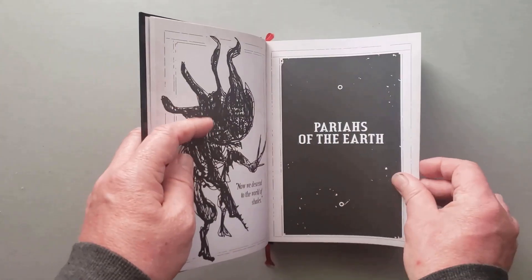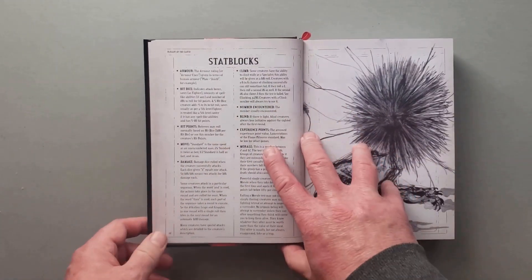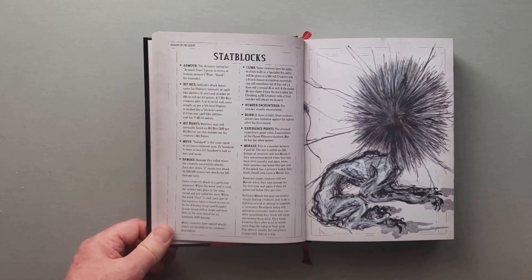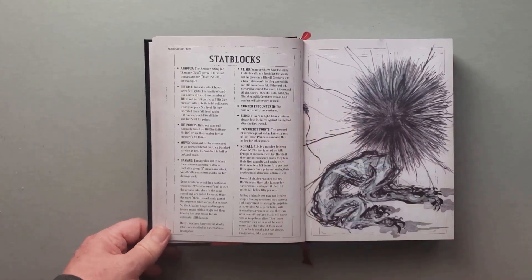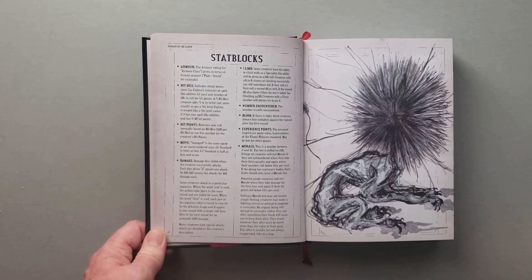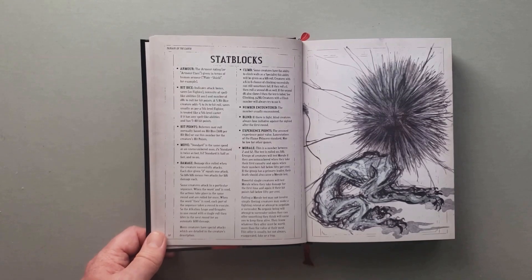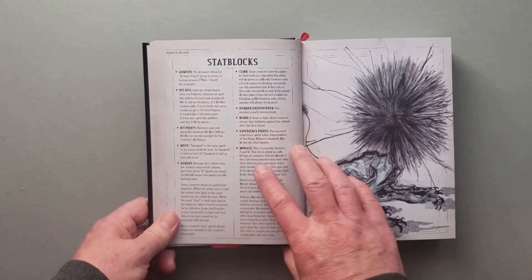The first part again is these monsters, with stat blocks. Now this book is created for Lamentations of the Flame Princess, which is an old school style of game. But if you're a 5e player, please don't be put off by that. I can't tell you how many books I ignored in my 3e days. When third edition came out, I was fixated on only wanting books with 3e stats in them, and I ignored a lot of really good material - and I'm very sorry now that I did that.